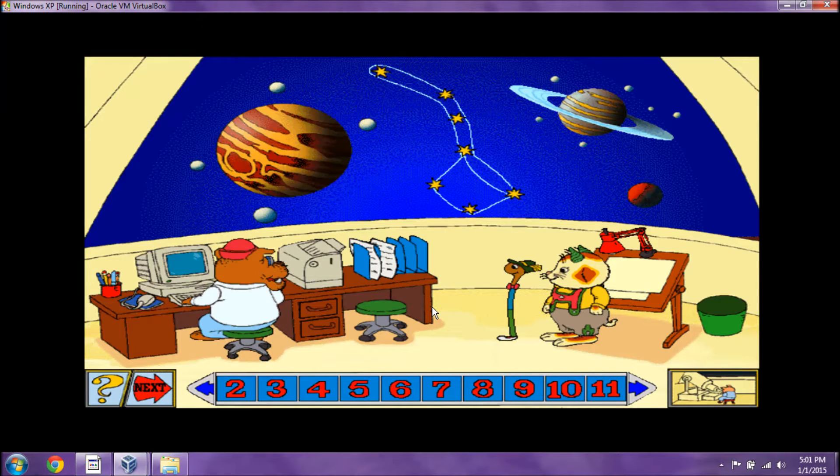How many moons can you find altogether? Great! We can see four moons around Jupiter and six around Saturn. Together, that's ten moons!